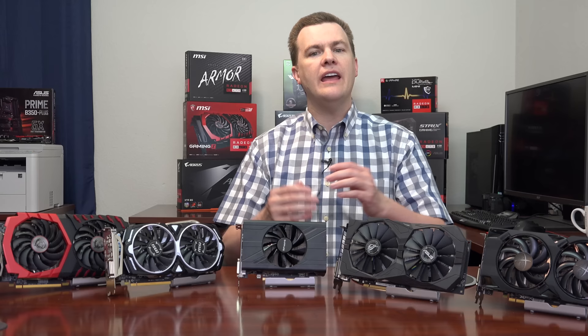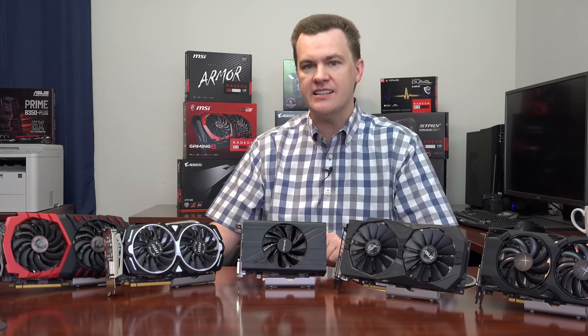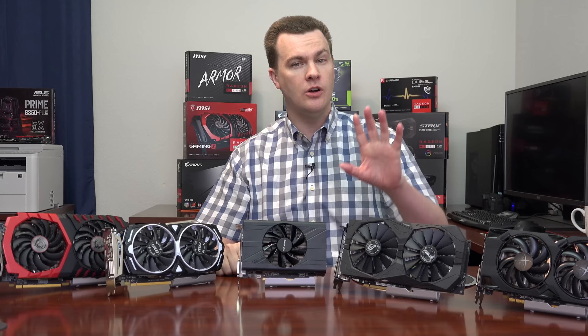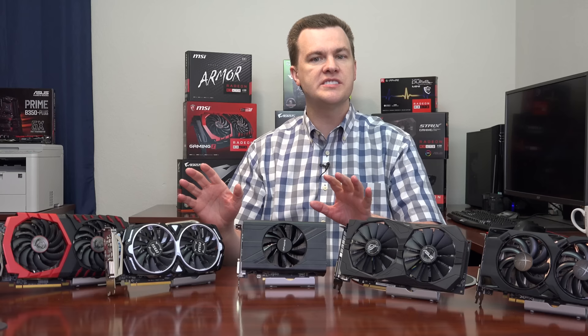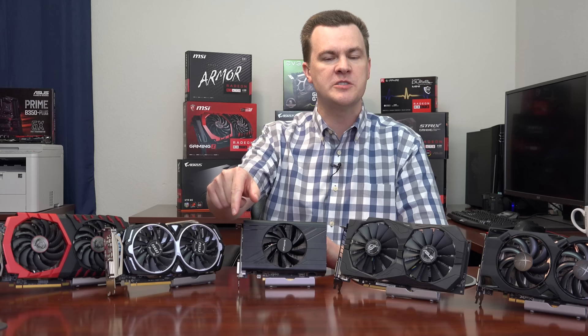Now let me show you some benchmarks with the RX 560, 570, 580, and the GTX 1060 3GB card. I'm going to do a split screen with four benchmarks stacked on top of each other. MSI Afterburner numbers will be on one side, and labels on the other side will show which card is being tested. Before we get to the benchmarks, I want to talk about the current supply situation and pricing at the end of June / beginning of July 2017. Timestamps in the video description will let you fast-forward to the benchmarks if you prefer.